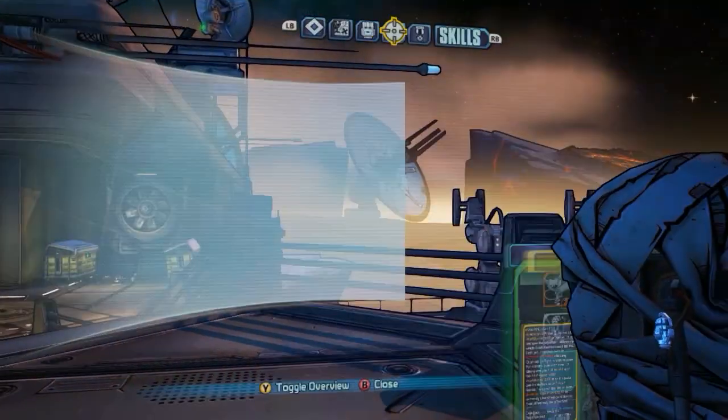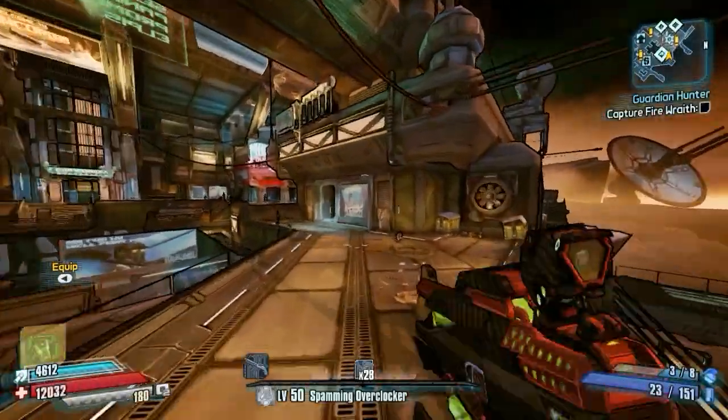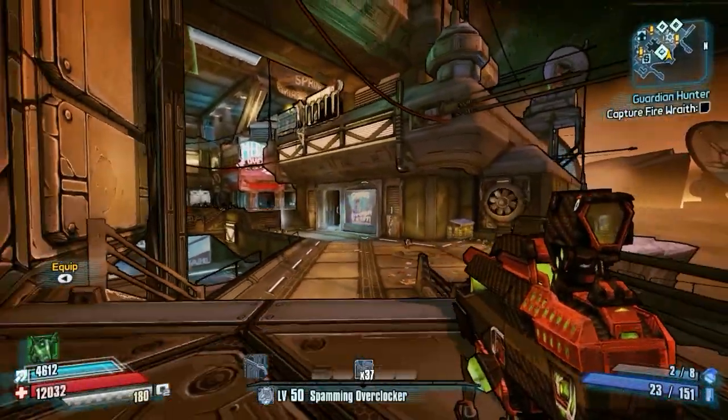One way to keep them up is to spec into the grenade vent skills, so each time I throw a grenade, I will get more frag stacks. As you can see here, I can throw a grenade and I get more frag stacks, which is really nice.